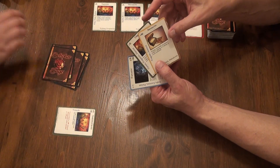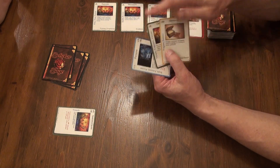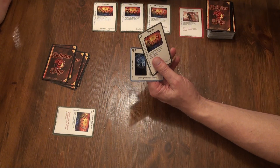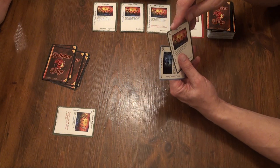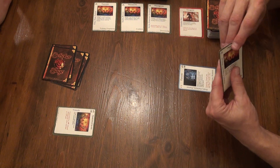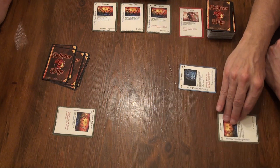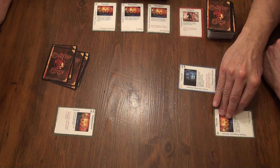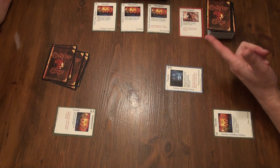Now it's my turn and it's my action phase. I'm going to play Fanatic, so I'm going to spend one Wealth. We'll put him up there — it's up there. Fanatic goes down on the board. Then my last card is Obscure, and I'm going to play Obscure to my resource area. We'll put my resource area right there, so this is going to be a tight area. Now I get to pick up.